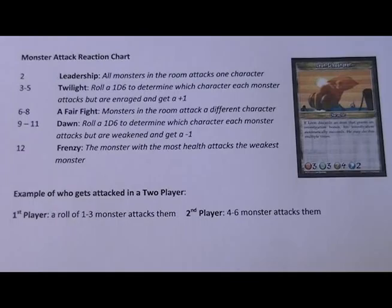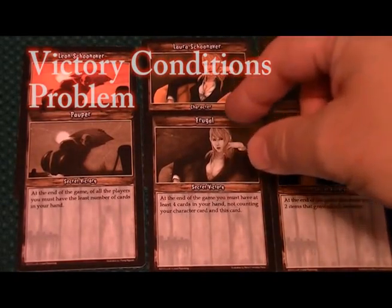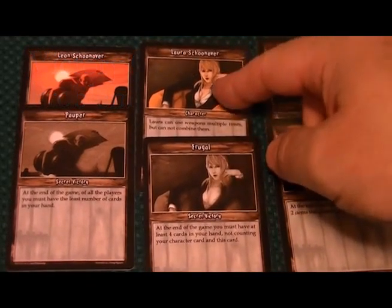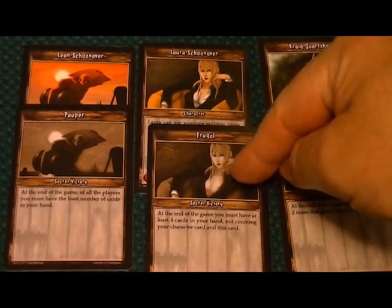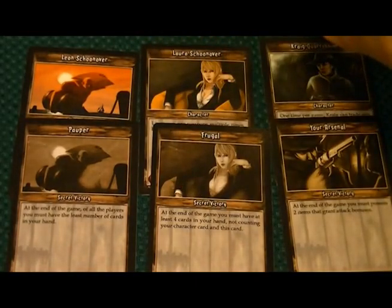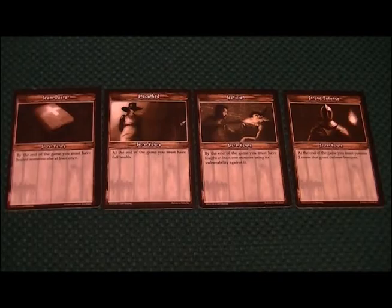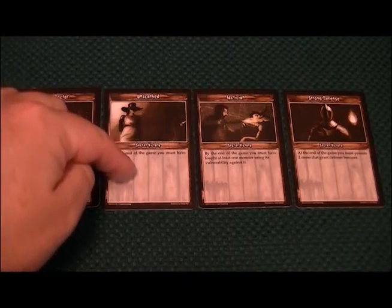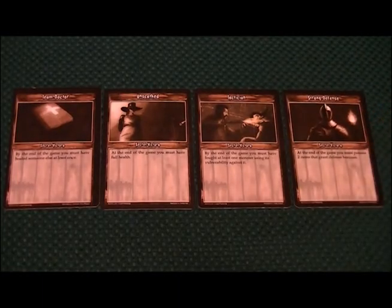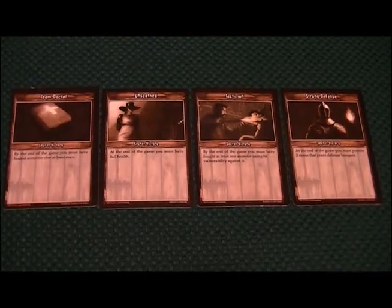One of the things that really bothered me about this game was that some of the victory conditions are tuned for the specific character. One character can reuse items over and over, and her victory condition is to have four more cards in her hand; his victory condition is to have the least amount of cards. It seemed like when these cards matched up to the character, it was an incredible advantage. Some of the victory conditions should have been weighted a little bit differently — maybe some of the easier ones, like healing somebody or ending the game with full health or killing something with a weapon, might have been deemed a lesser point value. Maybe each character should have had their own special victory condition geared toward their ability, but only some of them have that. That was one thing I really struggled with — it could be a really unfair advantage for one character to have something that totally plays into their special ability.